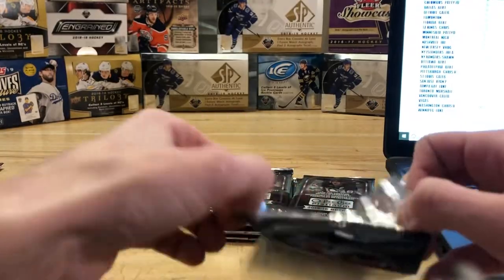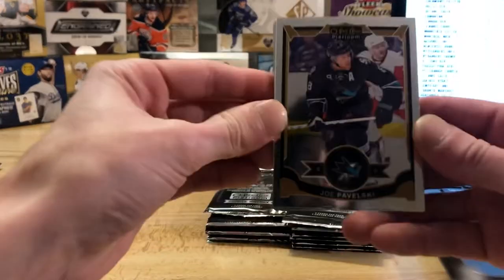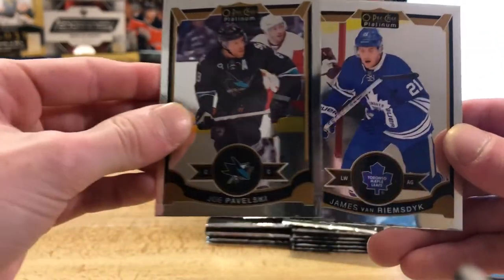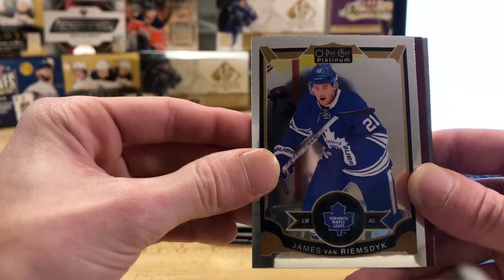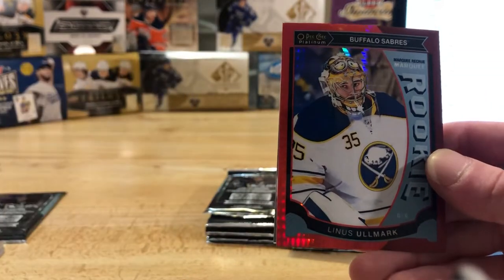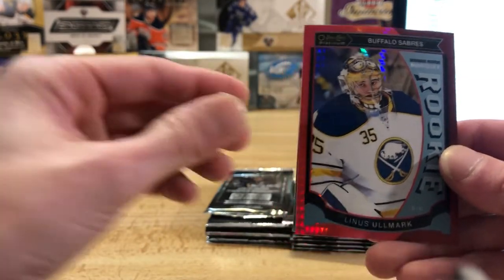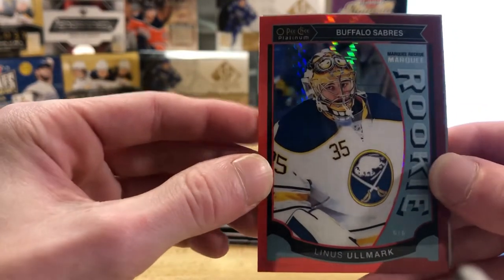Yeah, most of the color parallels are all numbered but the Trax ones aren't numbered. Joe Pavelski base card, got a JVR base card. Oh we got some red here — that's a Buffalo card too! So we got a marquee rookie red parallel of Linus Allmark for the Buffalo Sabres.